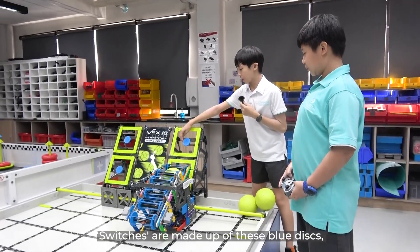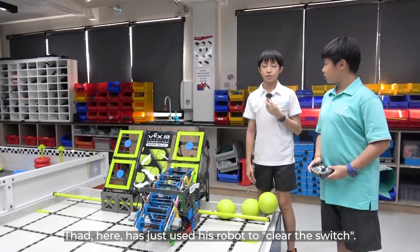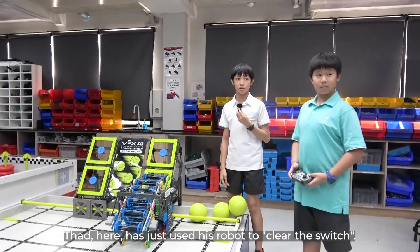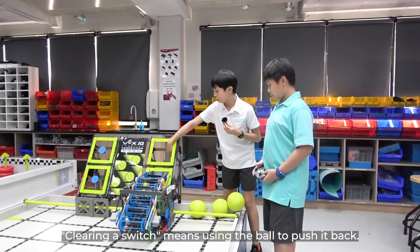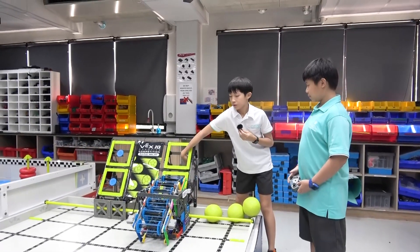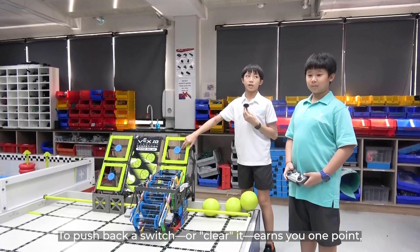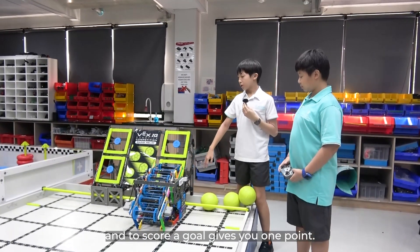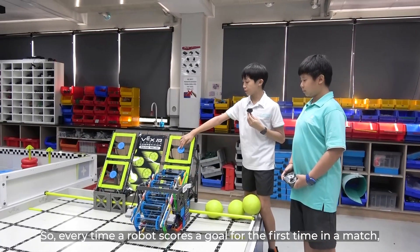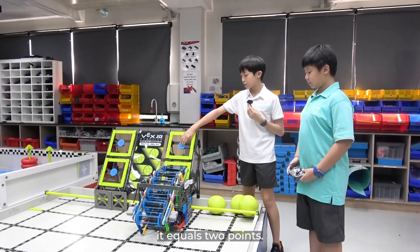Switches are made up of these blue discs that are the center of the goals. Ted has just used this robot to clear the switch. Clearing a switch means using the ball to push it back. To push back a switch or clear it earns you one point, and scoring a goal gives you one point. So every time a robot scores a goal for the first time in a match, it equals two points.